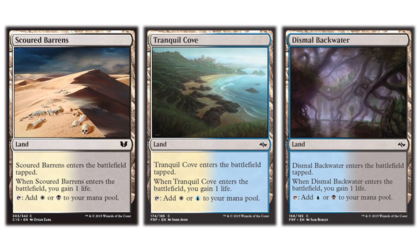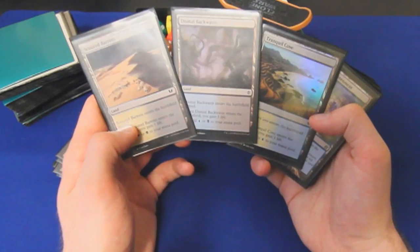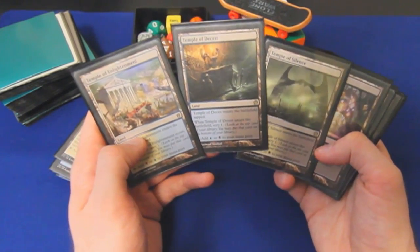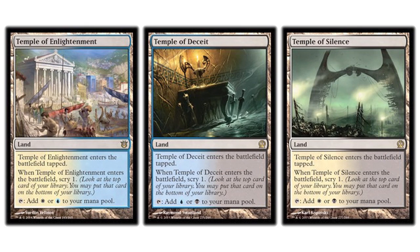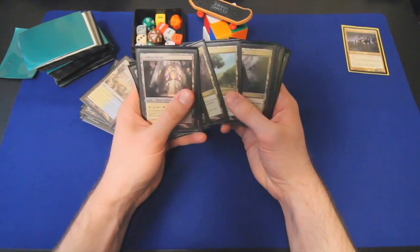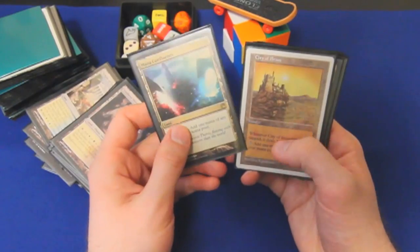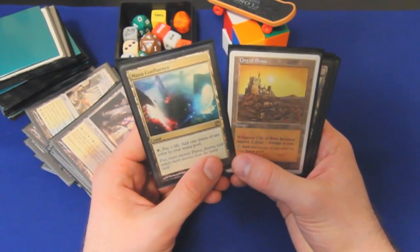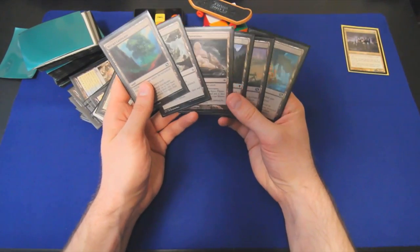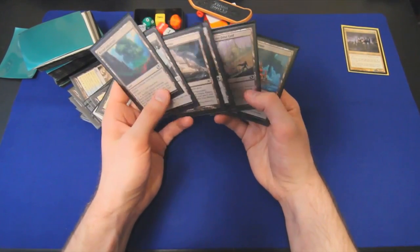These life-gain lands that enter tapped — they're decent for fixing, and if we have Ororo in play they allow us to just draw a card. Scry lands I think have gotten much better post-Partial Paris. If you have an opening hand that only has two lands in it but one of them's a scry land, you might be more likely to keep it because you can scry to try to hit that third land drop. Shock lands, fetch lands, pretty basic. Reflecting Pool, Exotic Orchard, Command Tower, Arcane Sanctum all make sense. Mana Confluence and City of Brass are particularly good in Ororo because we're gaining life every upkeep. Just other kind of utility good lands.